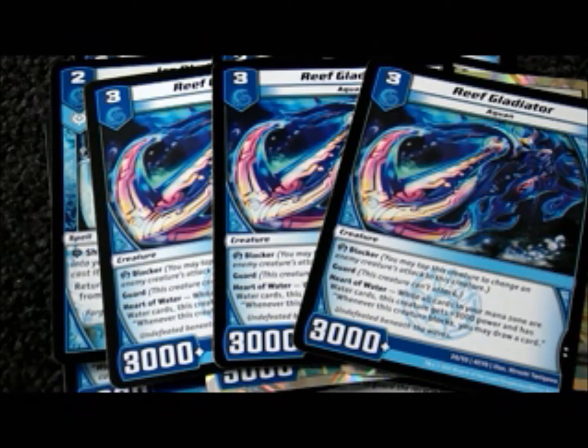Three Reef Gladiators — a level 3, 3000 blocker with guard, unless you have all your mana water, which is not that hard to do in this deck. Then he jumps up to 6,000 power, and whenever he blocks you get to draw a guard. He's not a Cyber Lord, he's an Aquan, so I can't evolve Neuron onto him, but that's probably for the best — I want to keep him separate.